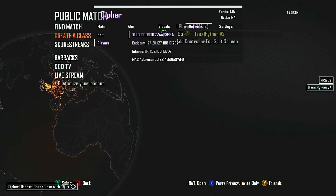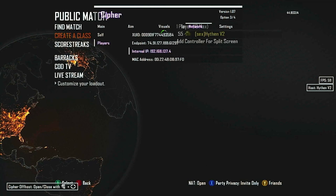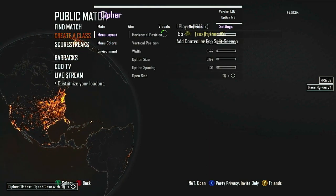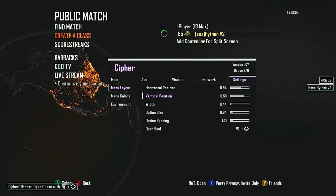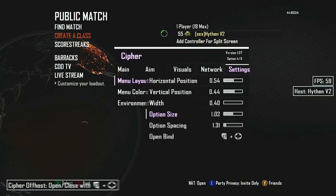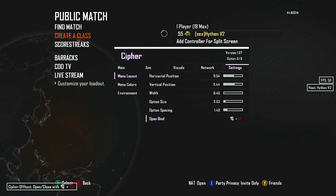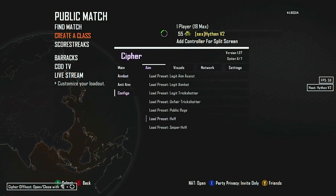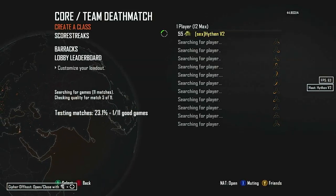In the players menu you click on a player's name and their XUID will pop up, their endpoint which is their external IP, their internal IP, and their MAC address. You can change the menu layout — where it's positioned on screen. I personally keep mine in the middle. You can change the width, option size, option spacing, and the open bind — I personally use the default.